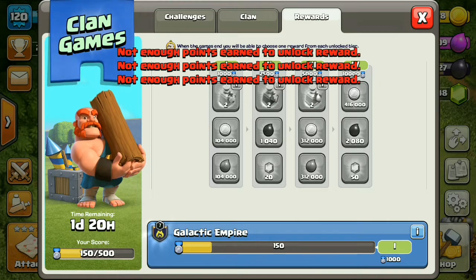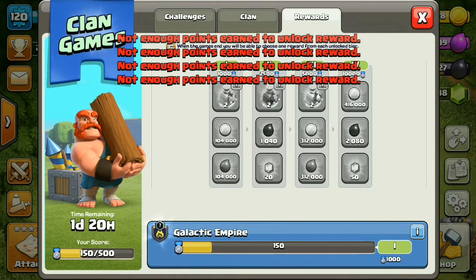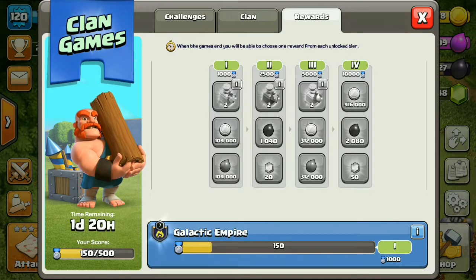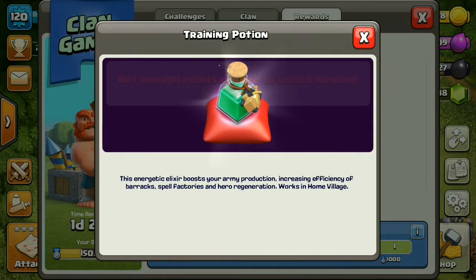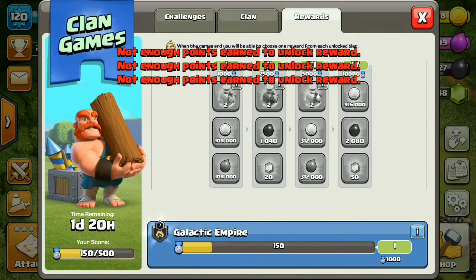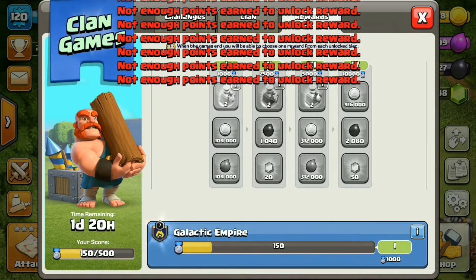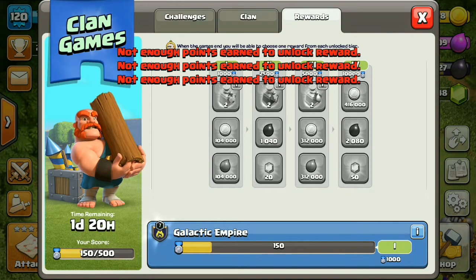It looks like there will be four tiers in total. If you are in the first tier at the top, you'll get the Energetic Elixir boost, which boosts your army production — specifically the spell factory and barracks. The second-place player on the leaderboard also gets a spell. Lower-ranked players get gold, and completing tier one gets you all of those rewards.